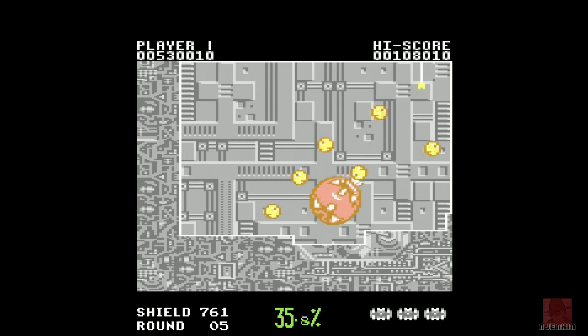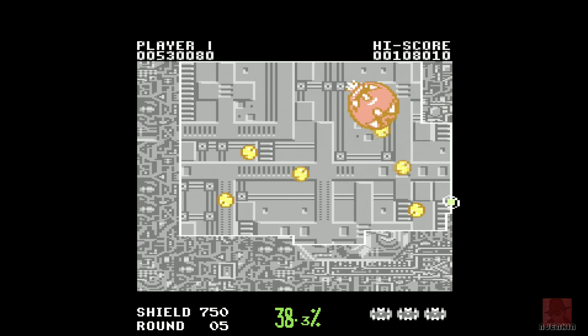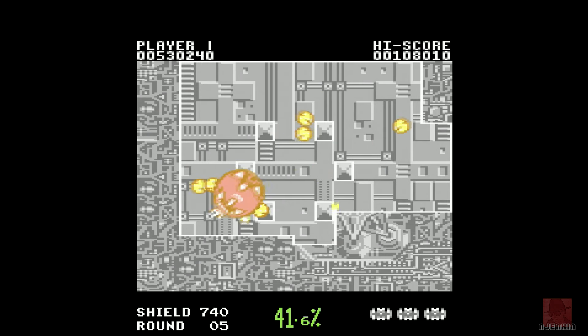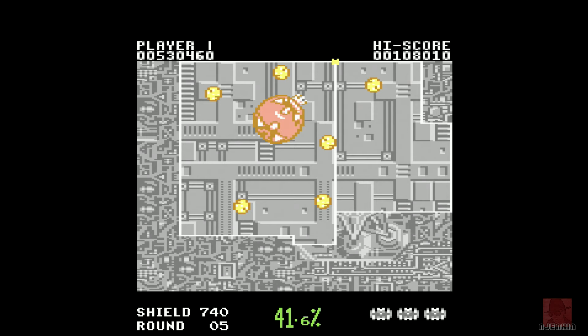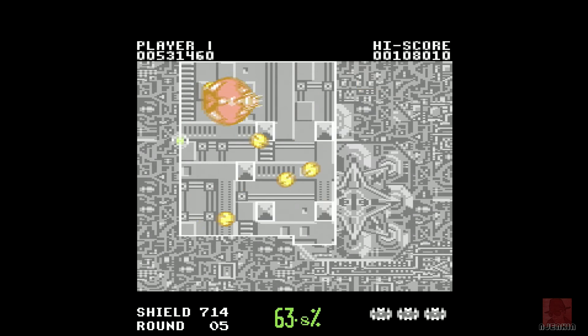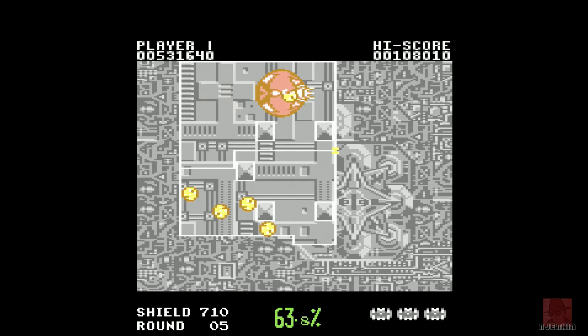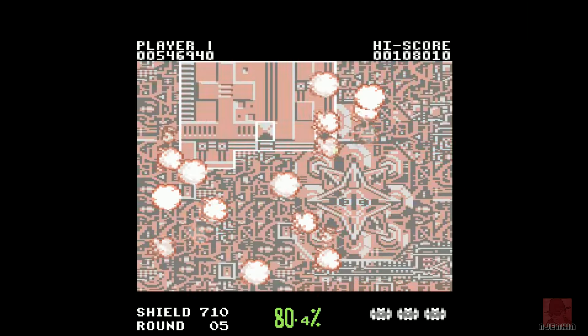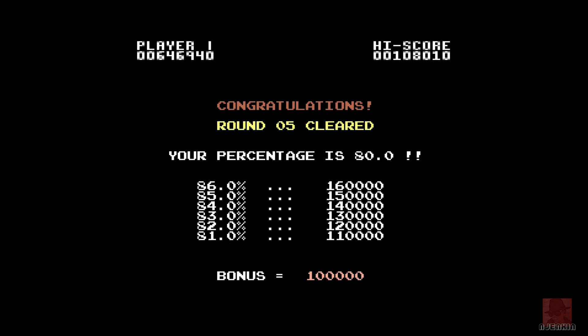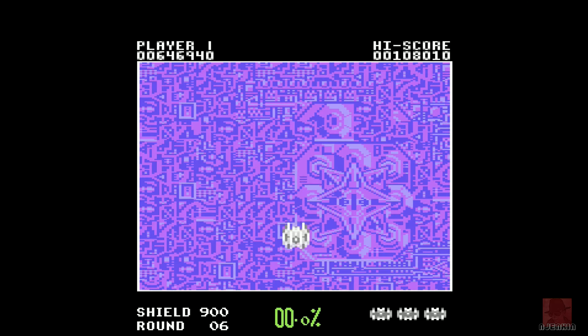I can't fault the thing apart from the area you're completing being the same color as the actual background, but you can make it out — it's not overly bad. The colors are a little bit mottled but that's the system itself. Already at 63.8 percent — the dung beetle isn't proving much of a problem. Yes — look at that skill! Nick does it again — round five cleared!